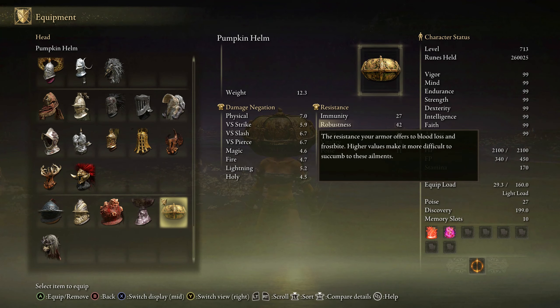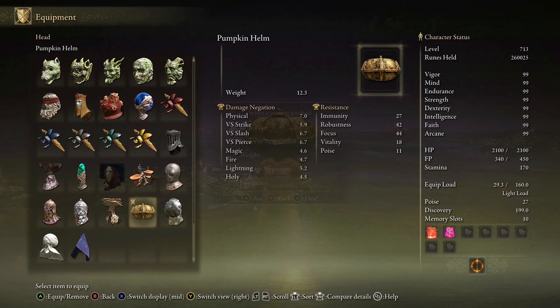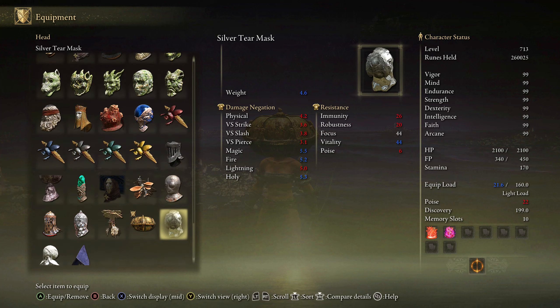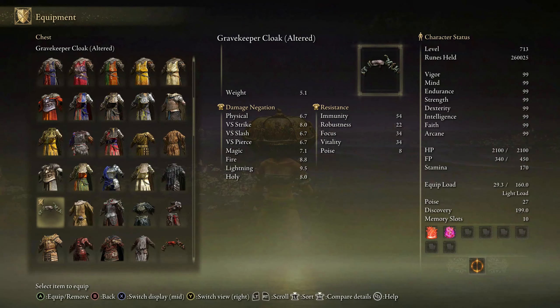Now let's look at the best armor you can wear to protect yourself from the Putrescent Knight's attacks. He does Frostbite with his fire. Frostbite is tied to the Robustness value on your armor. If you look in the right-hand column when browsing your armor, you can actually sort the armor by resistance type, then find the one that has the highest value in Robustness, because this will make it harder for the boss to proc Frostbite on you. That's it for the build and everything that you need to fight him.